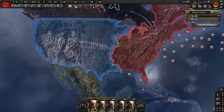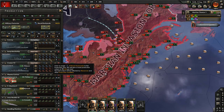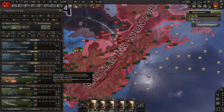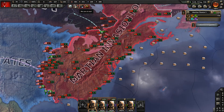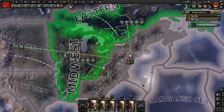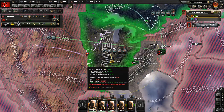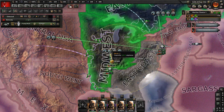Still no idea why that supply issue keeps happening. I'll send these guys up to invade Canada once they're ready — I don't know if it's a glitch or if I'm doing something wrong. A lot of these units need to be repaired; they're not really worth anything if they're not. Let me check the air situation. These guys are fine where they're at for now. Expanded rocket sites — that's pretty important.